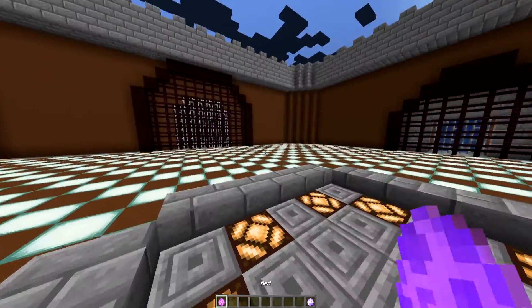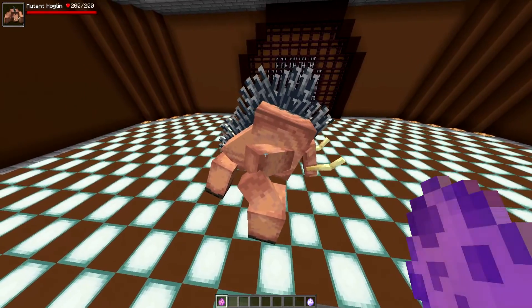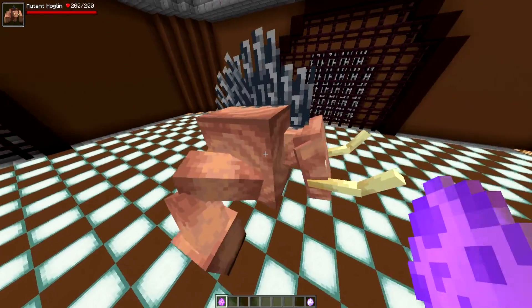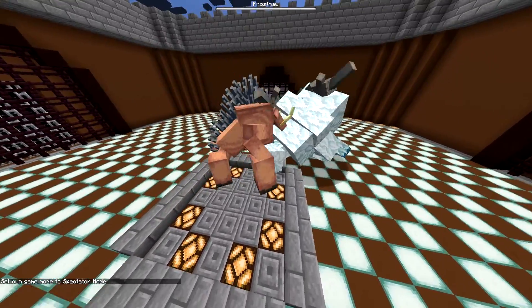So we're going to have the Hoglin fight Frost Maw — let's get right into this! The Mutant Hoglin has 200 health and Frost Maw has 250 health, so let the fight commence!